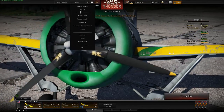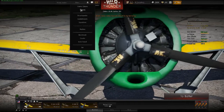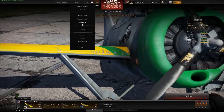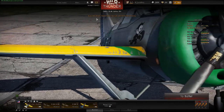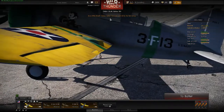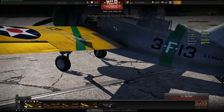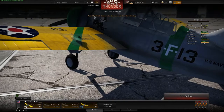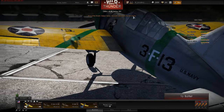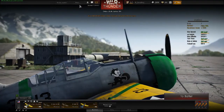You also have missions that you can play with your friends, and you have a variety of different controls. You can play this with a joystick, yaw controls, or a mouse — a variety of different controls. And I don't know if you can see this right here — Ace of the Month. It looks like this is a player who is doing extremely well, so he is the Ace of the Month and this is his bonus: a times five for the first victory.